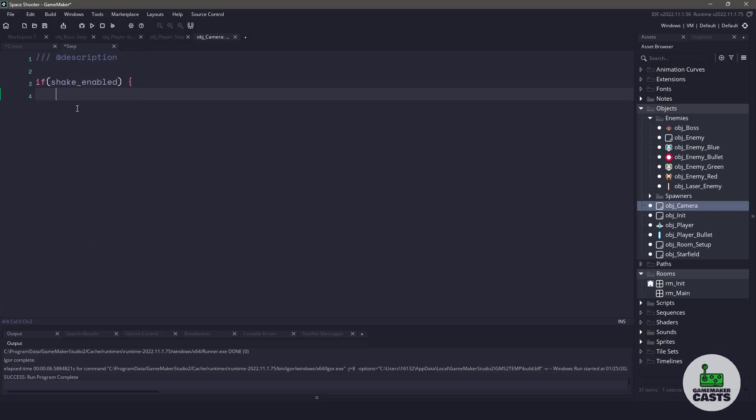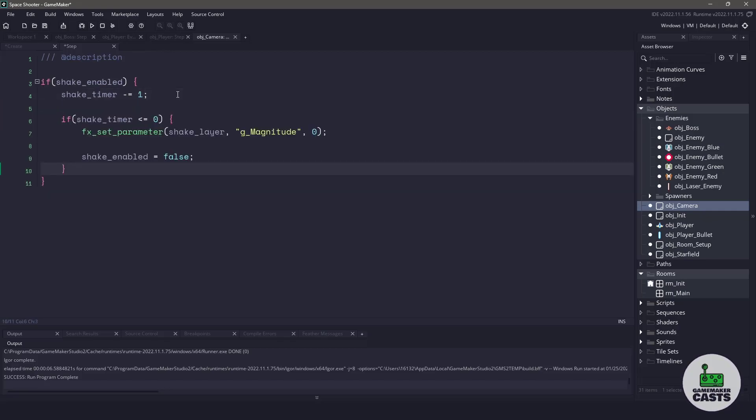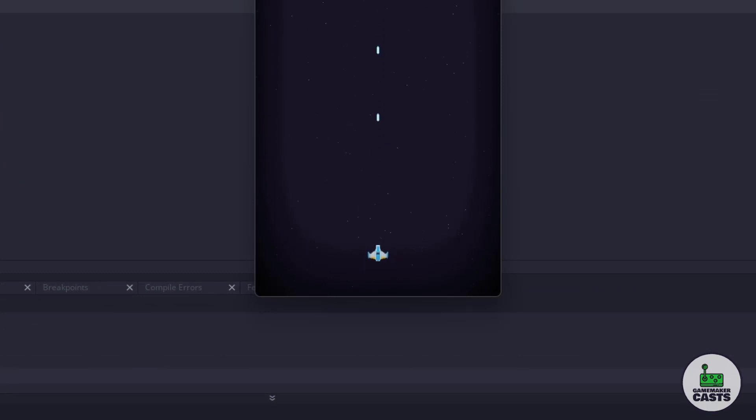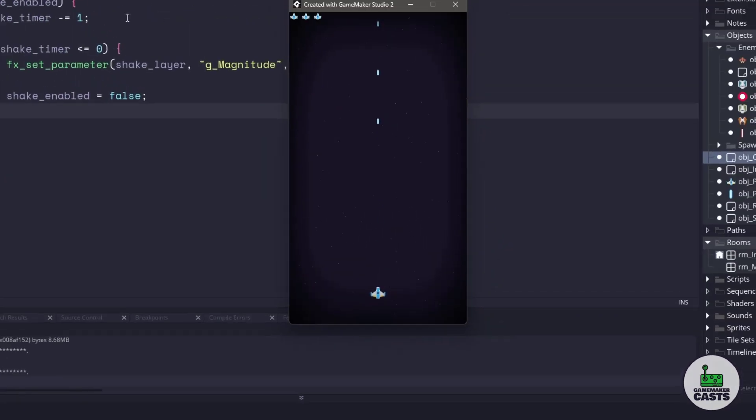In the step event, let's check to see if the shake is enabled. If it is, we take one away from the timer. Now if our timer is less than or equal to zero, we can set the shake layer's magnitude to zero and disable the shake itself. Everything is all set up, so when our player actually shoots a bullet, the camera will shake. You could also add this into different events if you wanted to.